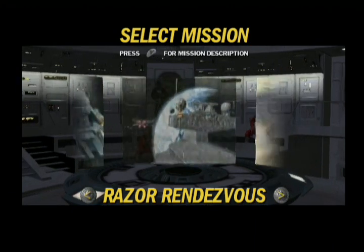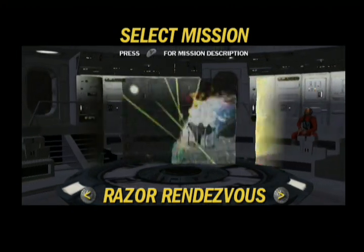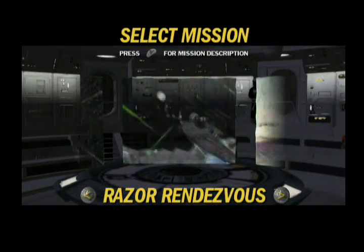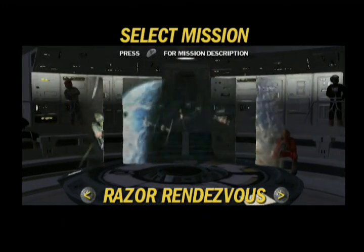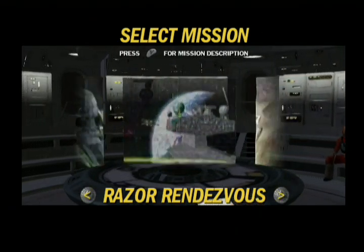Working with Bothan technicians, Commander Luke Skywalker has helped uncover secret data vital to the Rebellion and has placed it on board a Rebel blockade runner, the Razor. Assemble a task force and rendezvous with the Razor, now in orbit around Coughlas. Escort the Razor to Rebel High Command and take whatever steps are necessary to ensure safe delivery of the secret data.